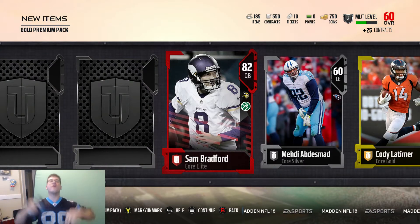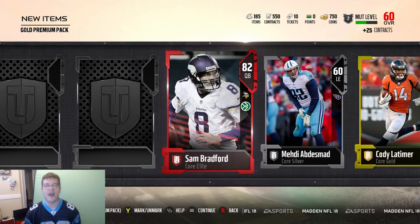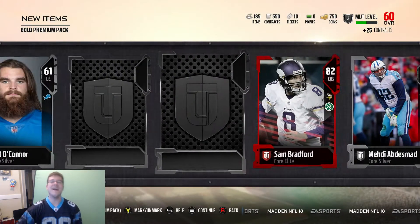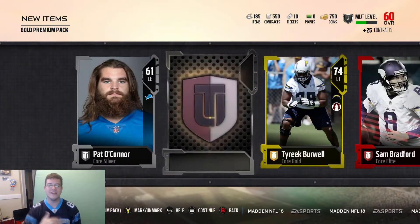We get an elite pull — it's Sam Bradford, 82 overall. Sam Bradford! Let's go! We got ourselves a new quarterback. I'll take it. We will take these elite pulls day in and day out. Let's keep it going.